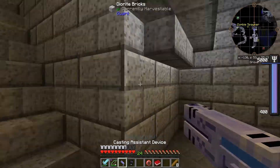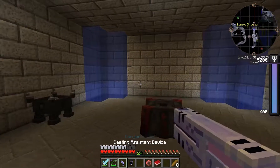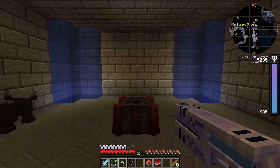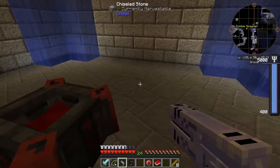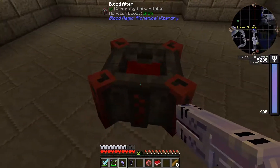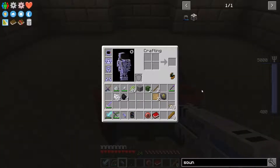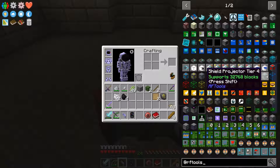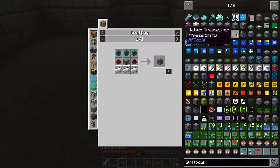You can set it all the way up to tier 6. If you shift right-click the blood altar, it will give you a little preview of where blocks need to go. I also had to fix the door off-camera - I stepped over the plates at exactly the wrong time. I need to find a way to make that foolproof.